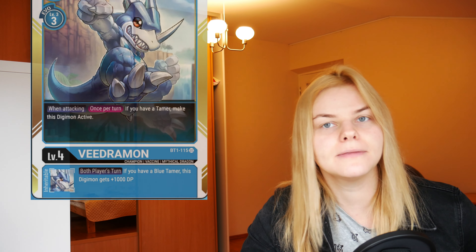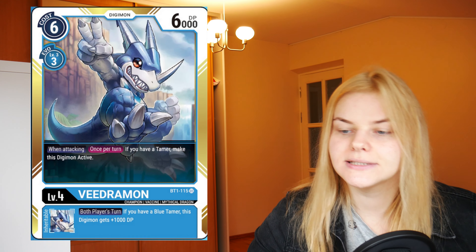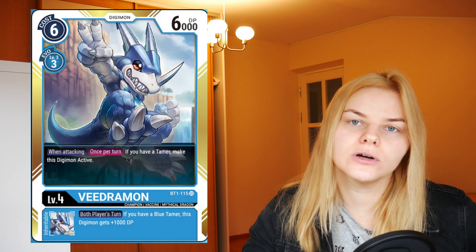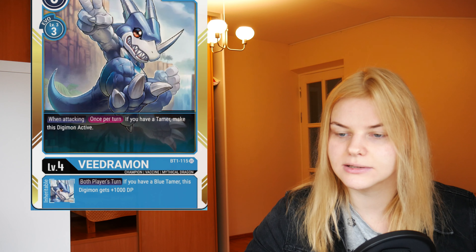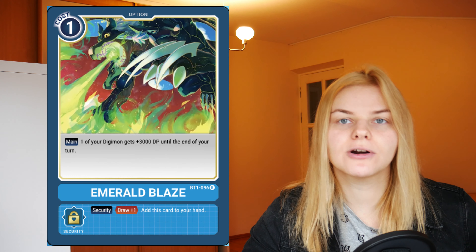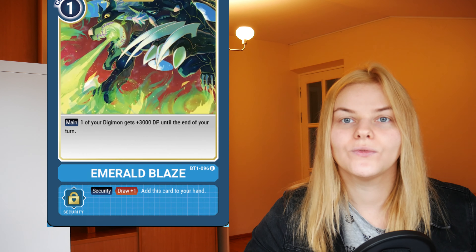Another level 4 Digimon I highly suggest getting is Vidramon — it may be a bit rarer than others. It costs 6 to play, 3 to evolve, and has 6000 power, which is a bit weak. However, when this card attacks once per turn, if you control a blue tamer, this card becomes active again. It also has an inheritable skill: this Digimon gets plus 1000 power if you have a tamer on both turns. If you play Vidramon, I also suggest getting the option card Emerald Blaze — it costs only 1 to play, gives Vidramon 3000 power until end of turn, and has a security effect that lets you add this card to your hand and draw one card, which is very nice.